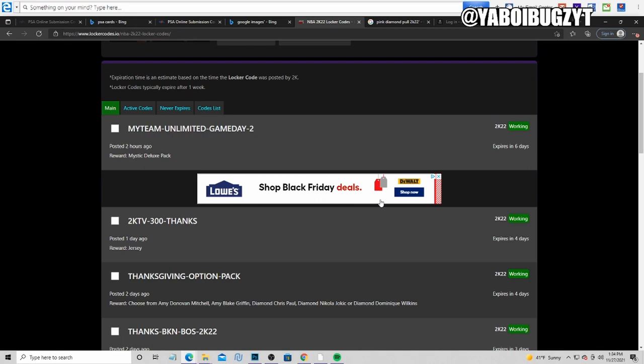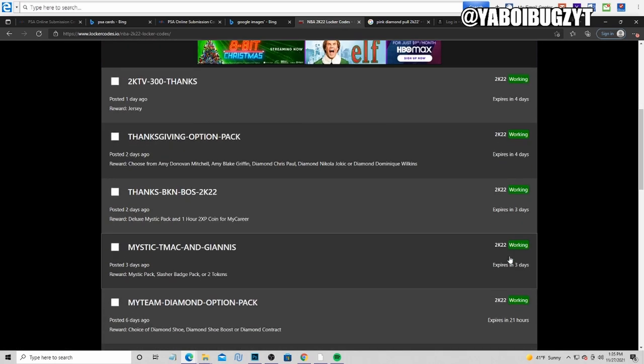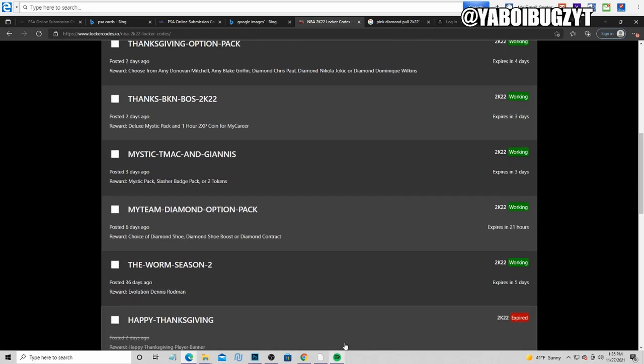MyTeam Unlimited — I'll put up the screen right when I'm done typing it in. These codes are pretty fire. We also got Unlimited Game Day dash two — so fire. Y'all, I'll show you guys, you can pause the screen — those are all the active codes. That's a lot of freaking codes.